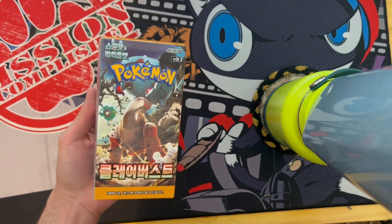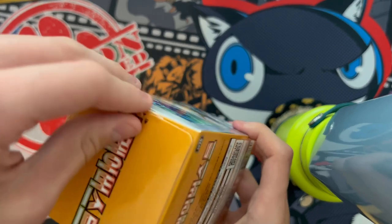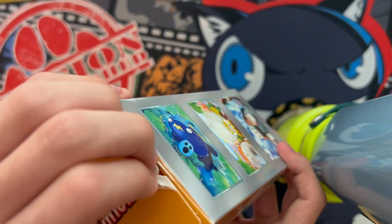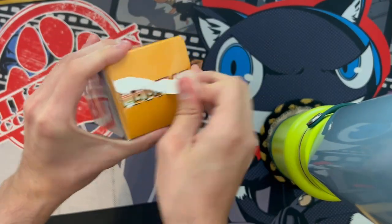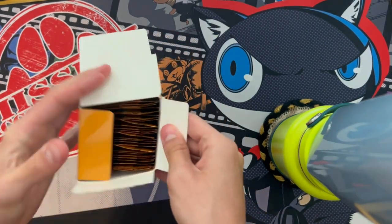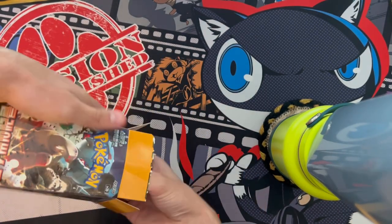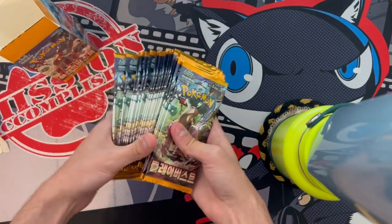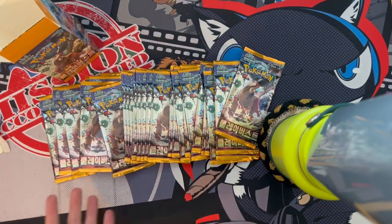I wanted to open the seal on camera in real time so you all can see it. I'm tearing it because there's tape — it's so annoying, every time there's tape I ruin the box. Look at all the gold packs in here! We got our boy Tinglu on the front, and the whole box is empty now.